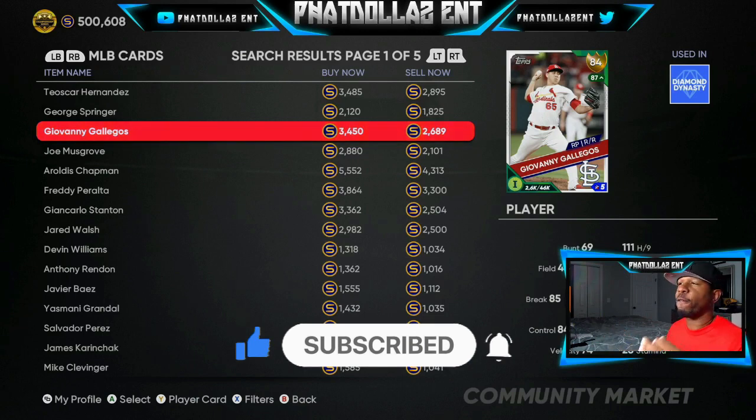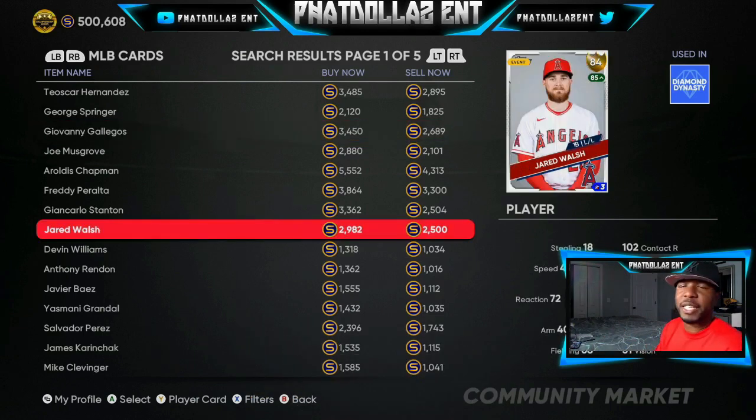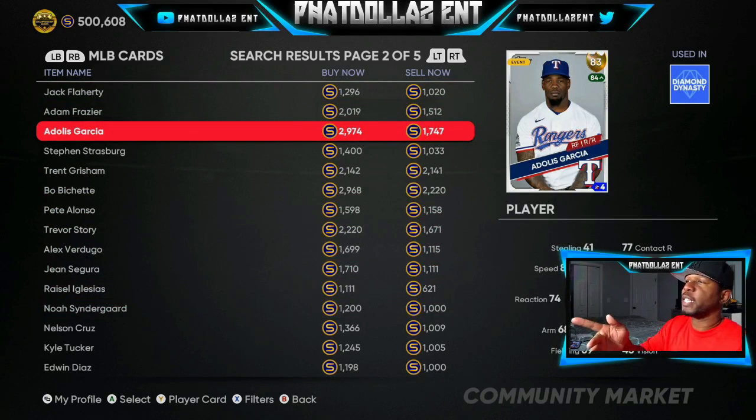Jared Walsh is another good investment at 2,500 right now. Everybody expected Jared Walsh to go up — he just got an all-star card, so his diamond quick sale will be 5,000. If he gets upgraded with the speculation, he goes up to about 4,400–4,500 stubs. Two to three days before the roster update you are making 1,500 to 1,600 stubs — that's gonna be the fastest 1,500 to 1,600 profit you can make in the game.